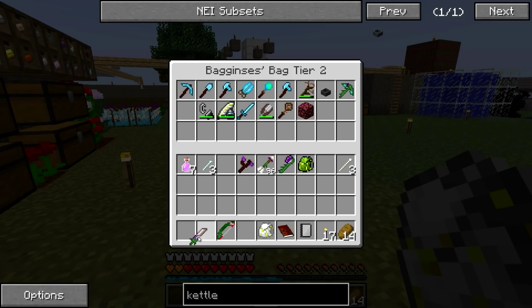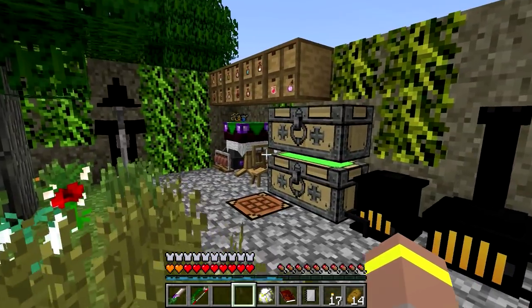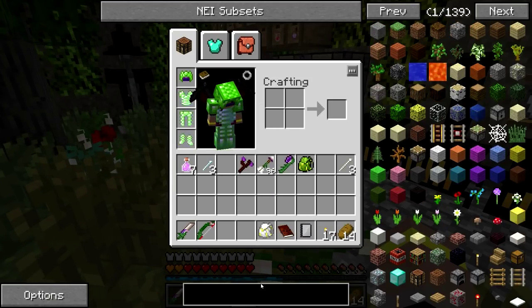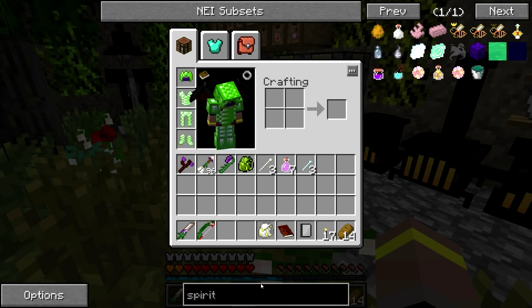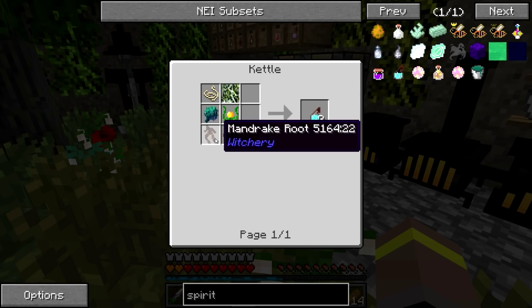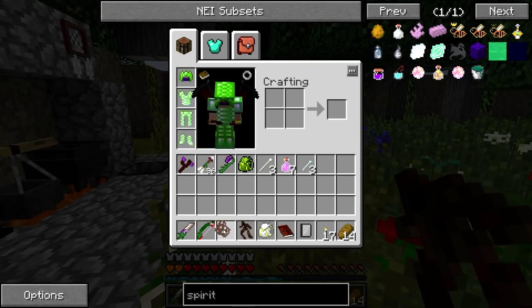That looks good so far. You're probably thinking 'what are you doing?' Just wait, it'll all make sense soon enough. To make ourselves a brew of flowing spirit, we need a will of bat and a mandrake root. So let's start getting these together — a will of bat and a mandrake root.